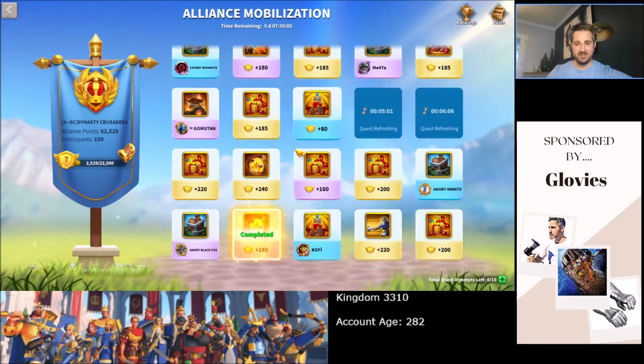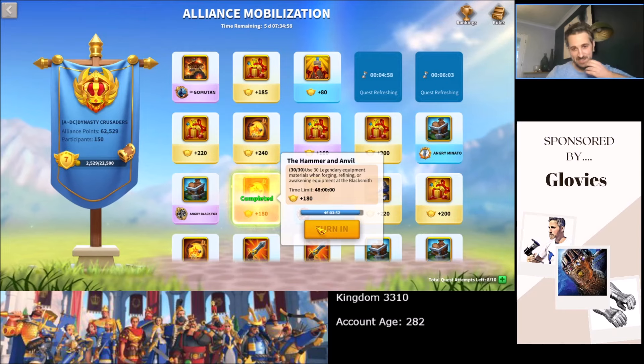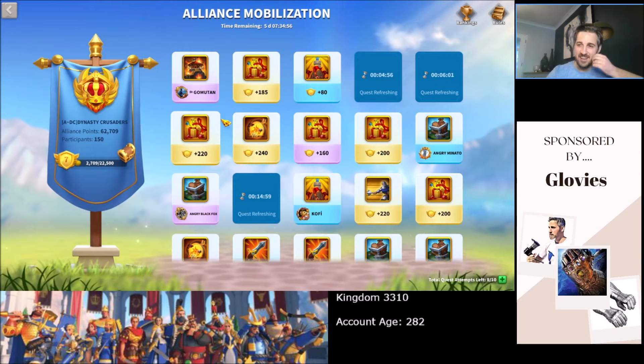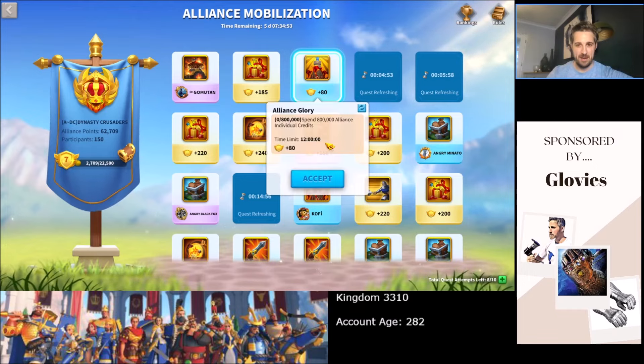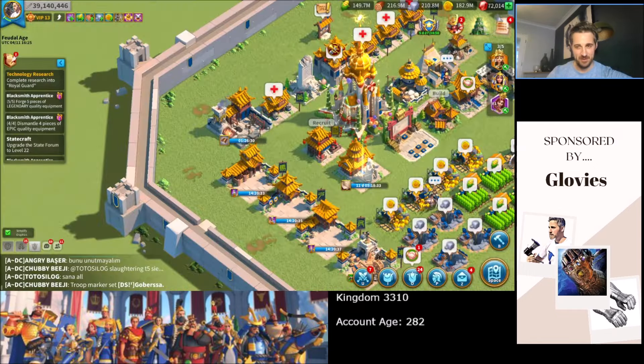We do get an Alliance Mobilization quest. I chose one — use 30 legendary equipment for obvious reasons. I've always been really down on this Alliance Mobilization; I've said it's kind of crap for free-to-play players, so I don't think I'm going to be able to spend those.